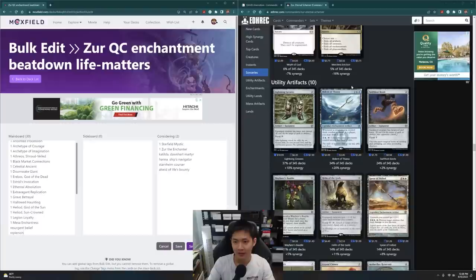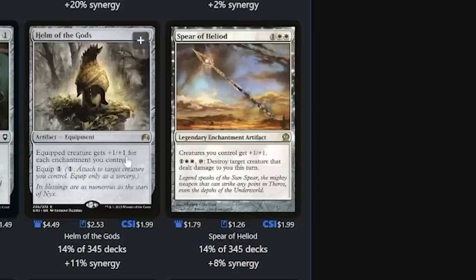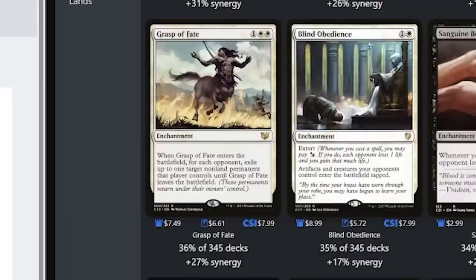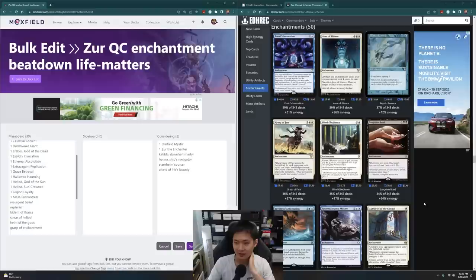These enchantment artifacts are also really interesting. Bident of Thassa — because our stuff is going to have Deathtouch, that might let them get in for damage and we can draw cards. Spear of Heliod — that's a nice one. Helm of the Gods cares about enchantments. Grasp of Fate is a really good removal spell and it's an enchantment. There's the whole Sanguine Bond thing — that's actually very good with Lifelink. Let's get Sanguine Bond in.